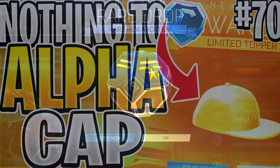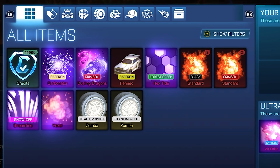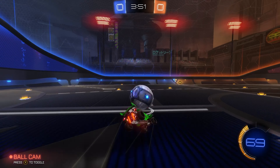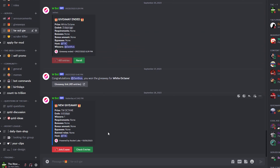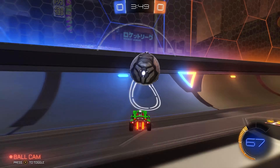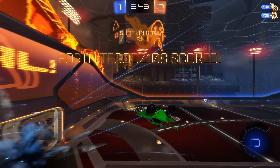This is episode 70 of Trading From A Rare Drop all the way up to the Alpha Cap, and right now the inventory is almost worth 160,000 credits. Before we get into the trades, I'm giving away a White Octane every 1,000 subscribers on the channel — all you have to do is drop a like, subscribe, turn on post notifications, and join my Discord server using the link in the description. I might even give away the Alpha Cap, so let's get straight into the first trade.